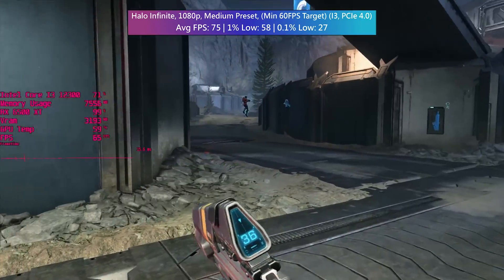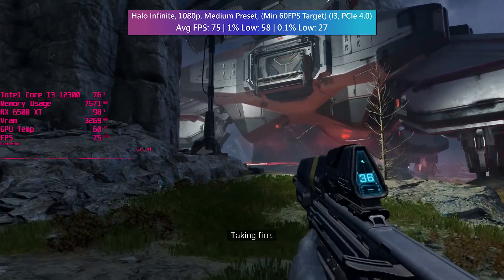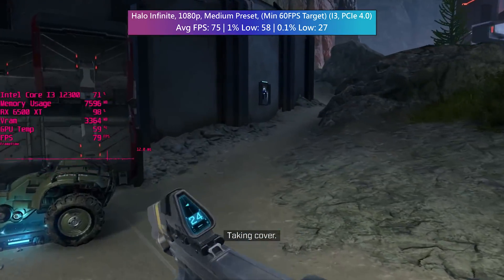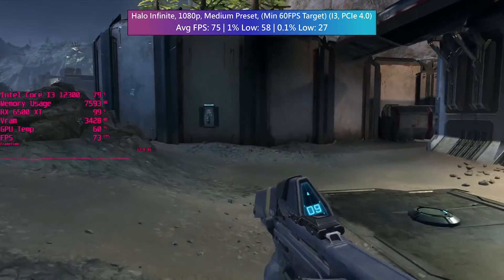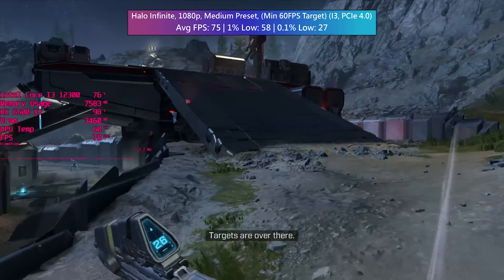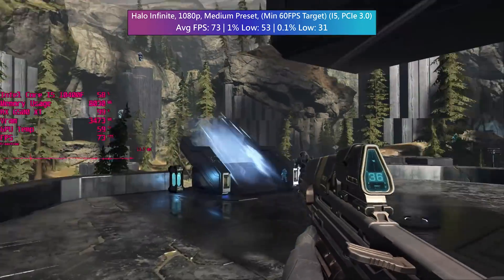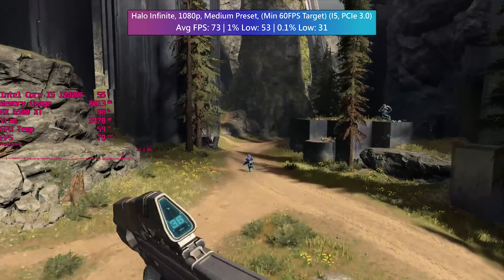I've been having a lot of fun with Halo Infinite lately and that fun has continued with this entry-level Radeon card. My suggestion involves enabling the minimum FPS option and setting it to 60, which means the game targets a minimum of 60 FPS using dynamic scaling - and it's done really well. It looks like 1920x1080 to me but performance is much better than when turning this option off. Halo also runs well on the PCIe 3.0 system, averaging about the same with the same settings, and the 0.1% low was actually a tiny bit better.